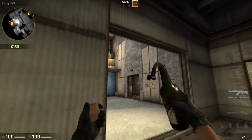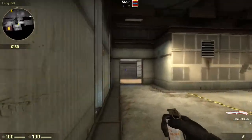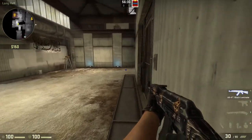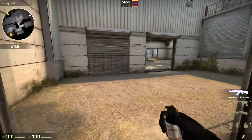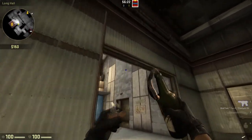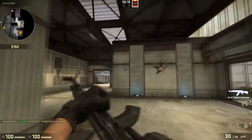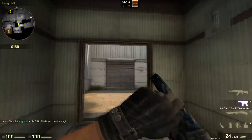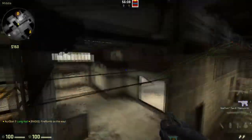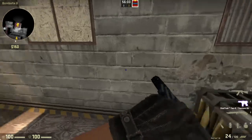You'll want to keep one guy playing here with a smoke and a molly — preferably the guy watching the B main push will have a smoke and a molly. What he does, like I said, is smoke B main and then molly heaven. That messed up a bit, but still works. It should sell the fake and make them prematurely rotate. So there's maximum one guy on B site if they took the fake.